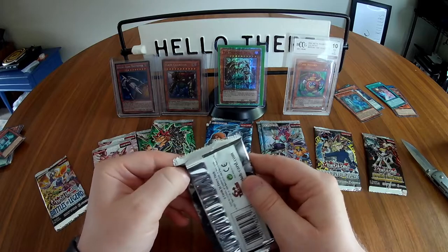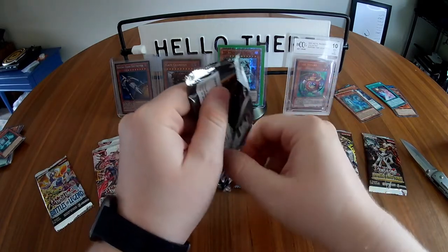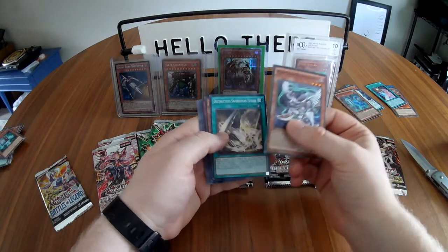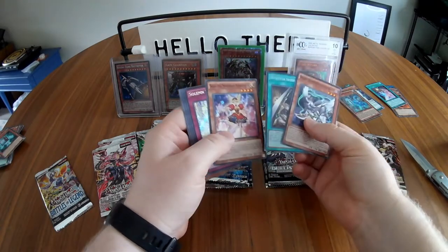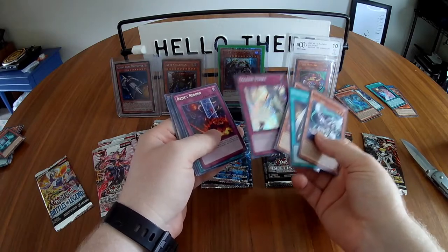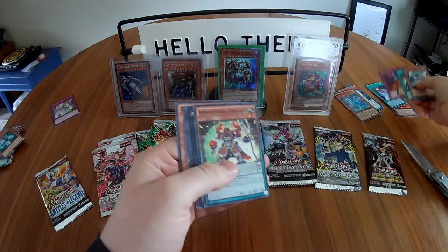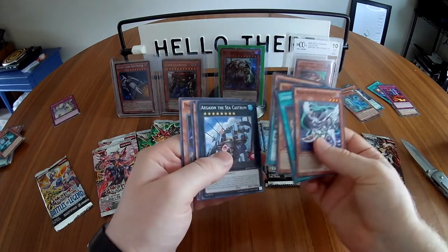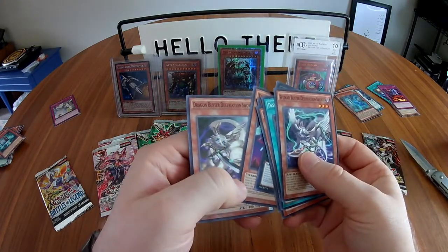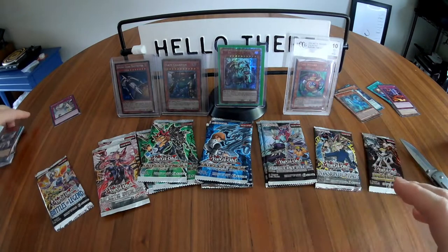Next we have Breakers of Shadow — I've opened a handful of these in other mystery boxes. Let's see: Wizard Buster Destruction Sword, Destruction Swordsman Fusion, Maladious Songstress, and a Solemn Strike — secret rare! I know that's a good one, I've seen stuff about it before. Pretty happy with that. We also got Reborn, Super Heavy Samurai General, Coral, Gaiagon the Sea, Twilight Ninja Shingetsu, and another Dragon Buster Destruction Sword.